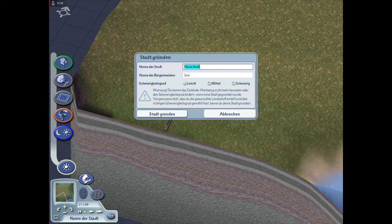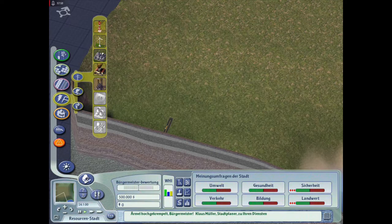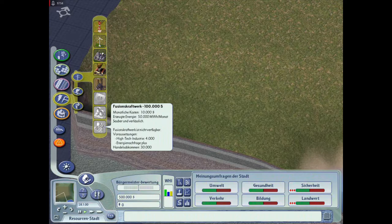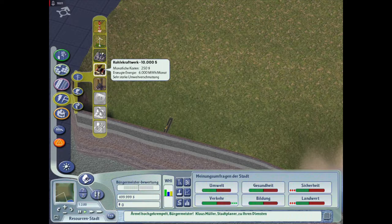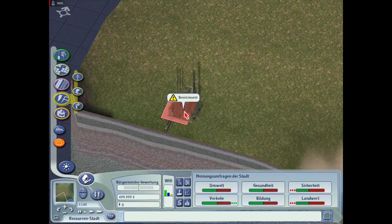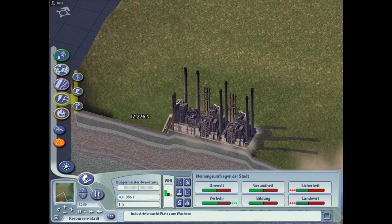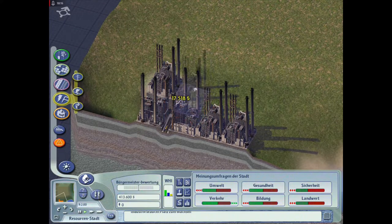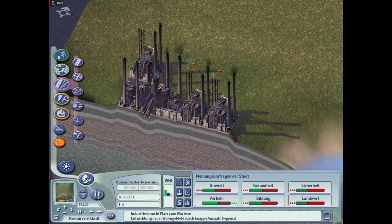Ich würde aber sagen: wir haben hier die Nachbarstadt. Ihr seht hier die Straße, die hier ankommt - das ist die Straße, die wir in unserer Sebitown gebaut haben. Hier in dieser Stadt möchte ich tatsächlich Ressourcen produzieren - sagen wir Ressourcenstadt. Hier möchte ich Strom erzeugen. Atomkraftwerk, Fusionskraftwerk - was bringt hier die meiste Megawattstunden im Monat? Das hier, Ölkraftwerk! Das ist jetzt tatsächlich eine Stadt nur für Kraftwerke und für Müllablagerung.